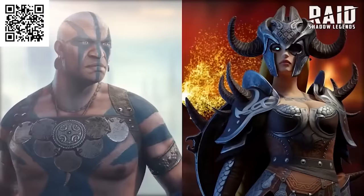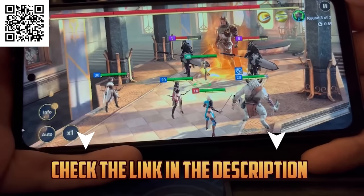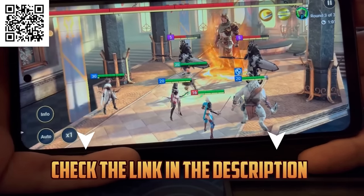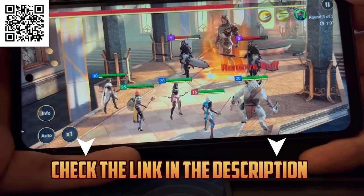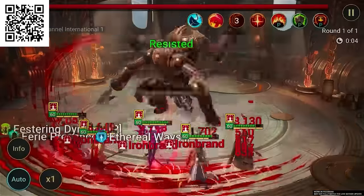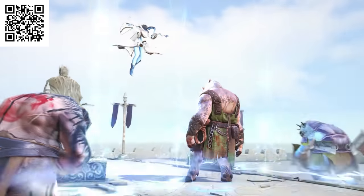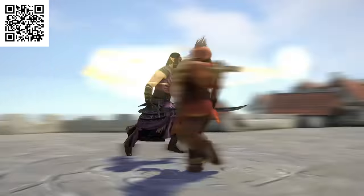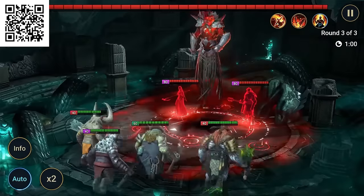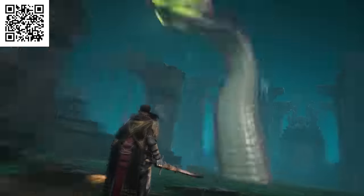We got to thank today's sponsor, Raid Shadow Legends, a truly massive game with over 600 champions to choose from. You can use my QR code on the screen or links down below to download Raid for yourself on your mobile phone or PC. I love to learn the backstory when I play a game, and Raid Shadow Legends has probably the deepest lore around. We get to delve into a dark fantasy world, uncover its tumultuous past, and learn the backstories of nearly 700 unique champions, Raid's bosses, and how they came to be — especially powerful ones like the Demon Lord and the Hydra.